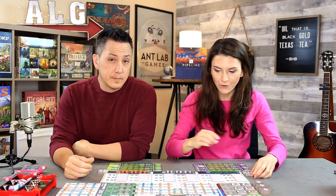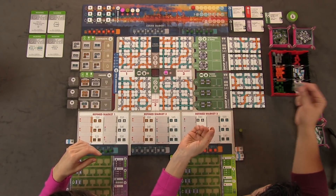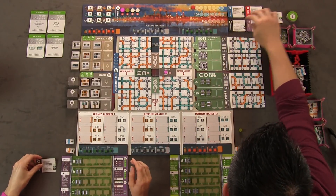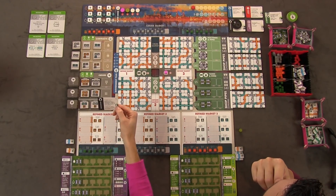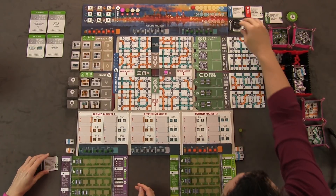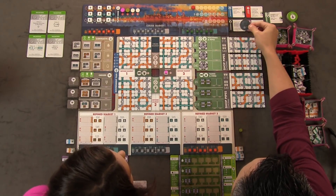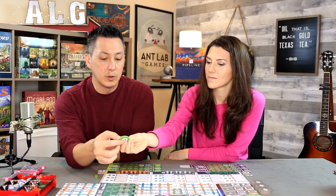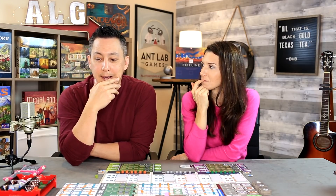For the first move, Francis takes an upgrade action, spending $20 to buy Engineering, which increases a pipeline's refined value by one for every four lengths — so instead of needing five links you can use four and it counts as five. The way upgrades work is that whoever buys one blocks that type for the rest of the year, and the buyer can place an additional blocker on another upgrade. Francis blocks the 'government' upgrade as well.